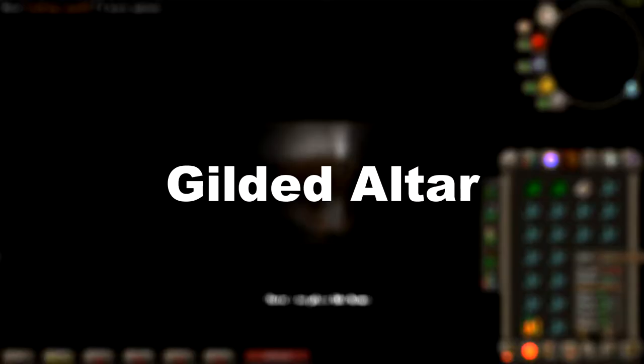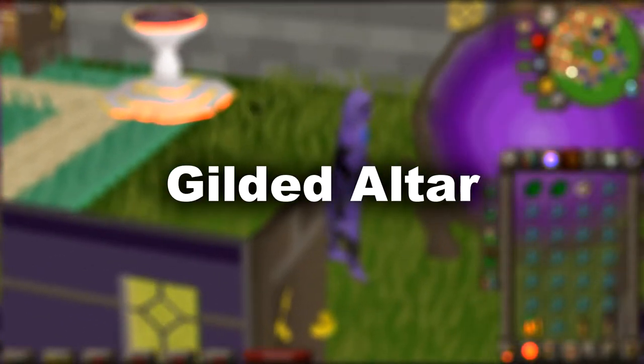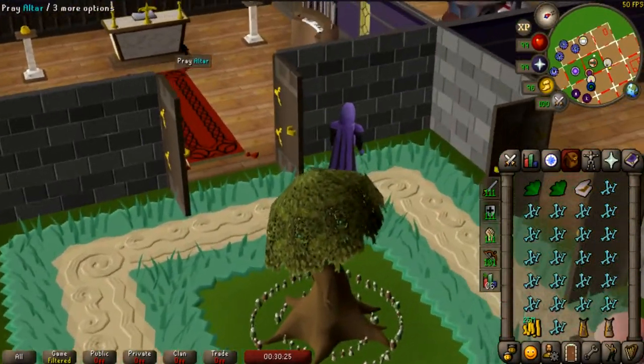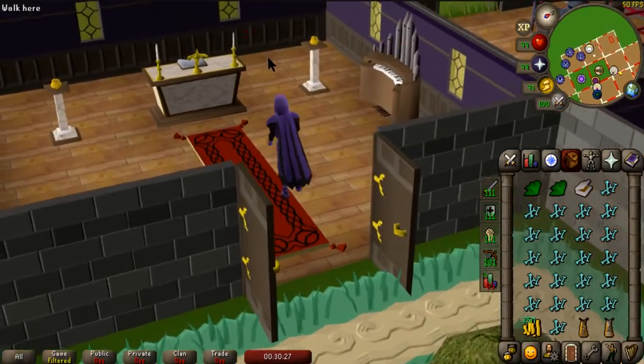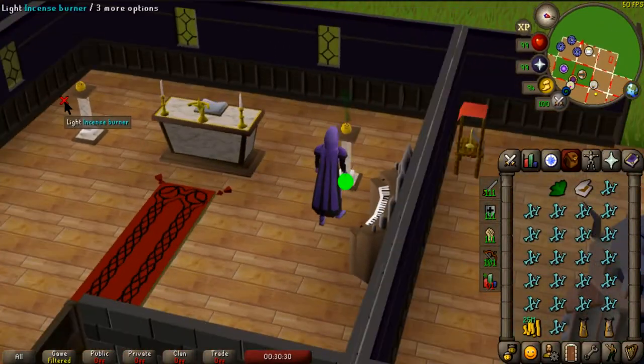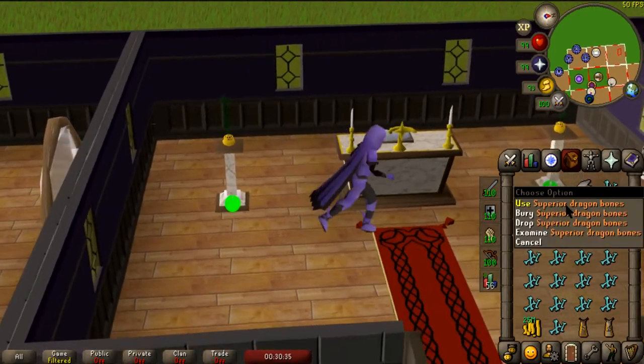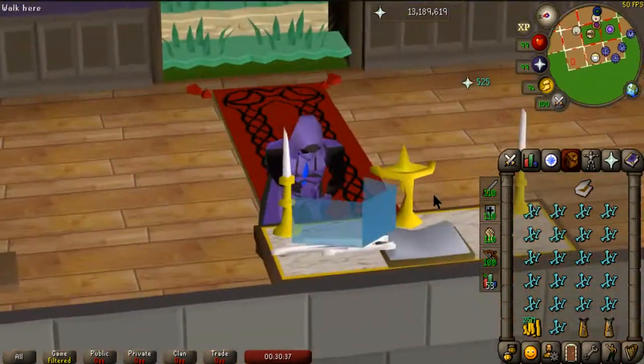Gilded Altars. A gilded altar is the best altar that can be built in a player-owned house. It gives 250% prayer experience when a bone is used with it. With one incense burner lit, it gives 300% prayer experience per bone. When both are lit, it gives 350% prayer experience.